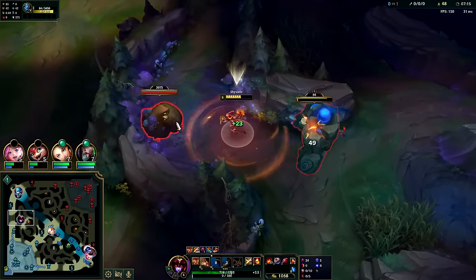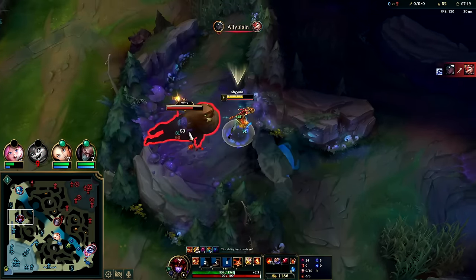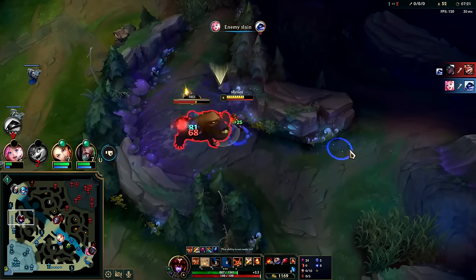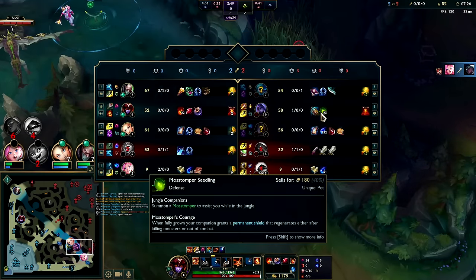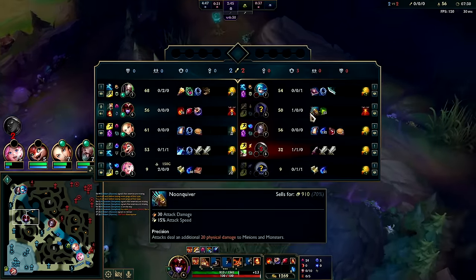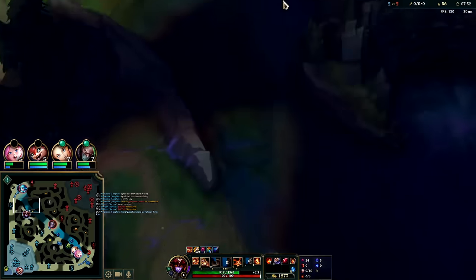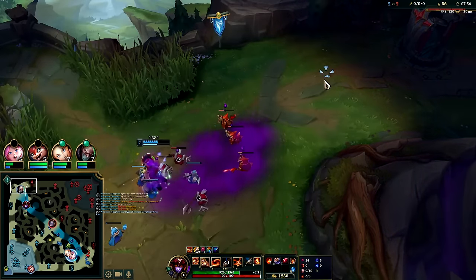We got our R — nice double kill! Belveth doesn't have boots so she's kind of slow. She has 1,300 gold spent — you don't really count the jungle item with gold spent since it does nothing against champions.